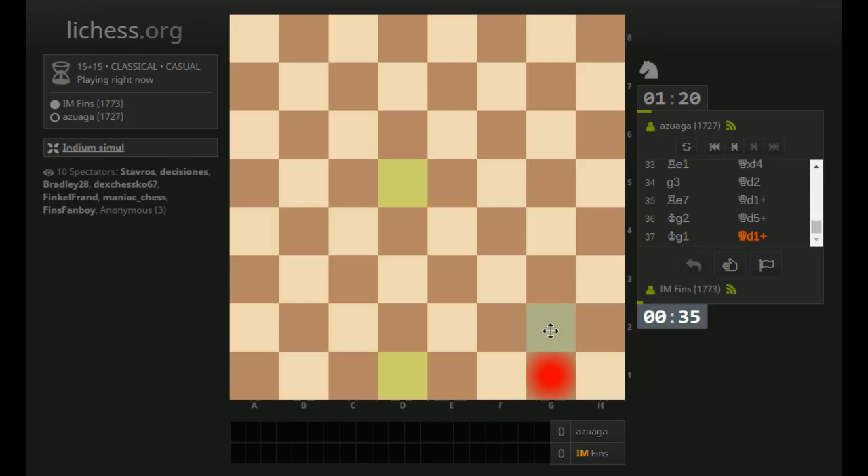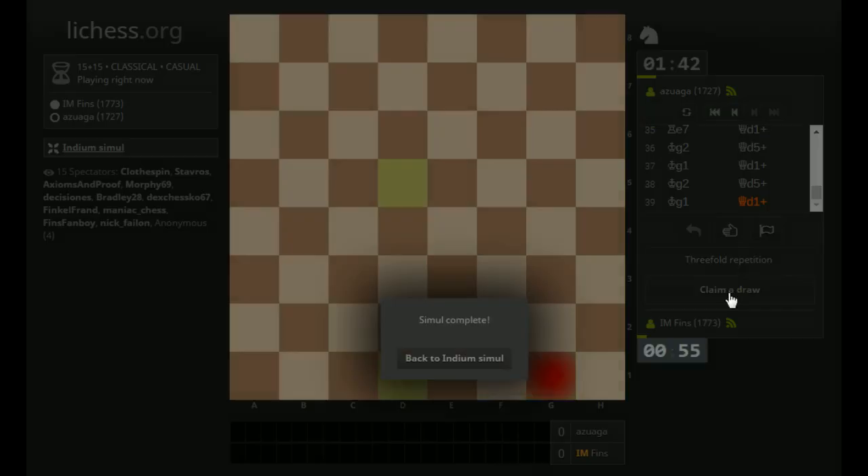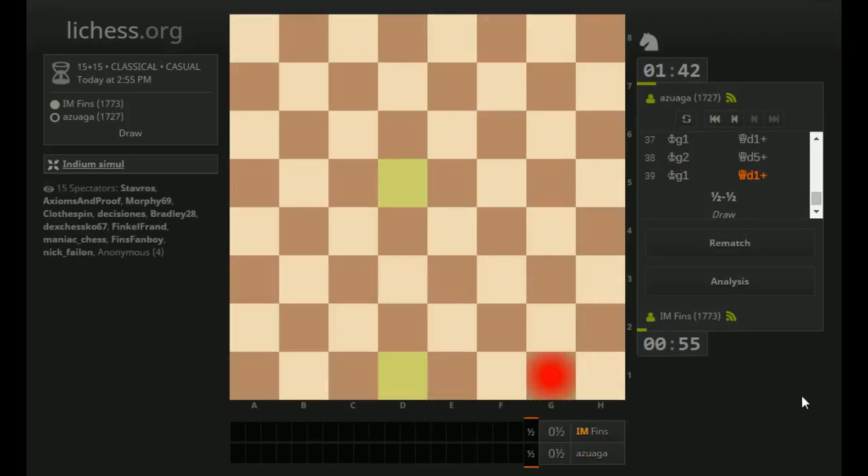Let's go King back to G2 now. I'm down a piece, but there's a mate threat on G7. Maybe he doesn't see that Queen D5 check followed by King to G1. Can I claim a repetition? I'm claiming that draw. Wow — we saved that one, down a piece there. I think he could win it with Knight H5 at the end though — maybe he didn't see it.